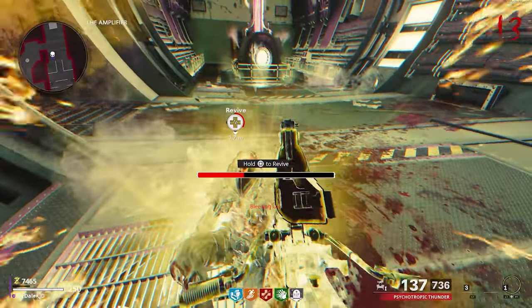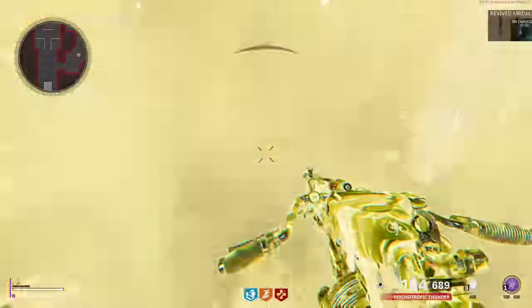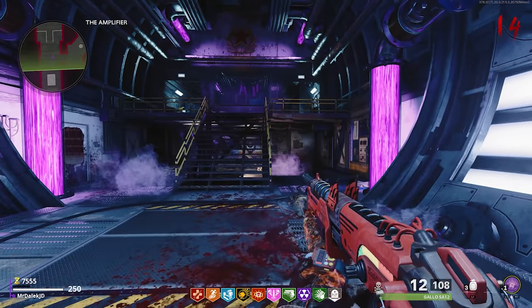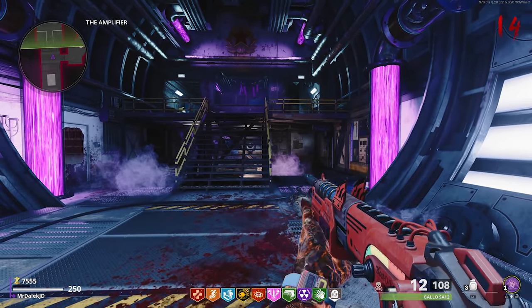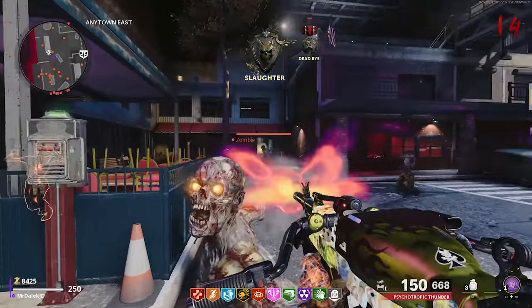Ladies and gentlemen, I am very happy to present to you a brand new solved easter egg on Forsaken, and the title does not deceive you. This is an easter egg that rewards you with a free perkaholic. That's right, in Cold War Zombies we finally have a perkaholic. This is such a huge deal and this easter egg is so awesome. It has multiple layers and there's even a horror theme aspect to it. We'll dive into exactly how to do it.